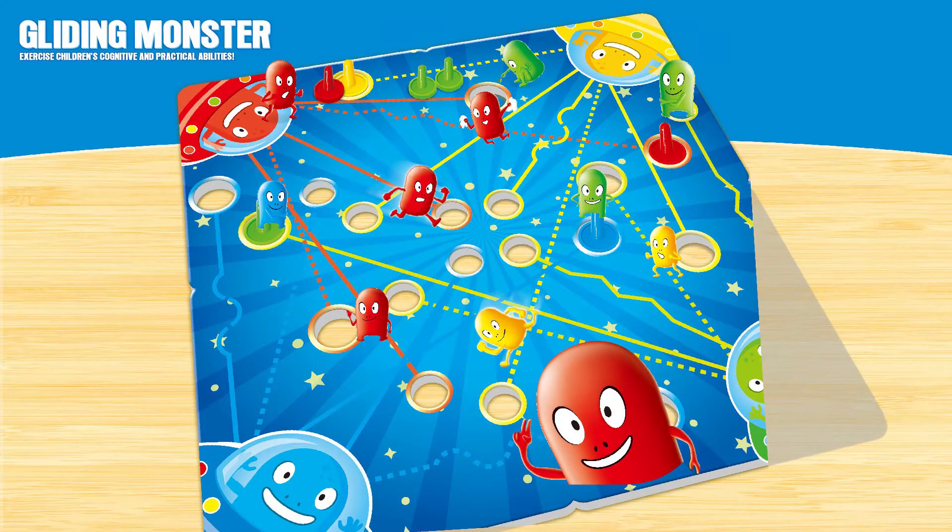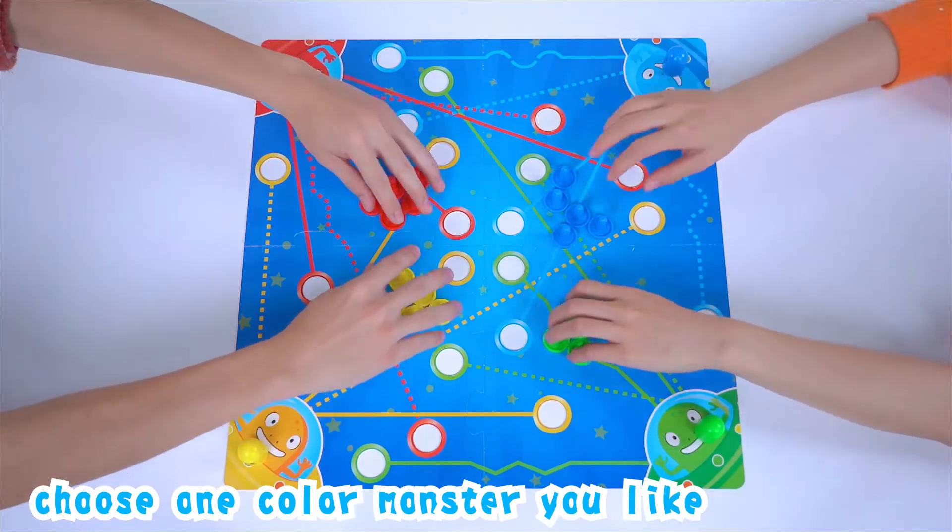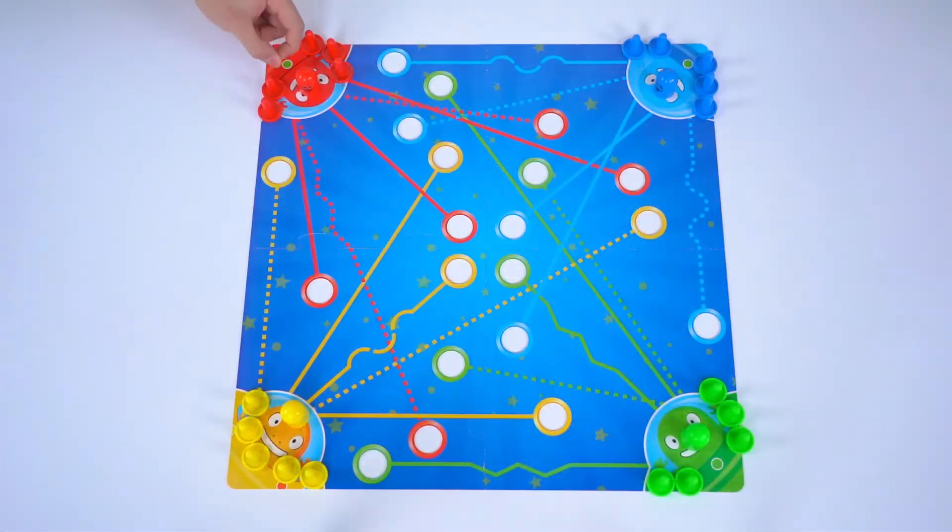Board Game: Gliding Monster. Choose one color monster you lack and place it on the starting point.